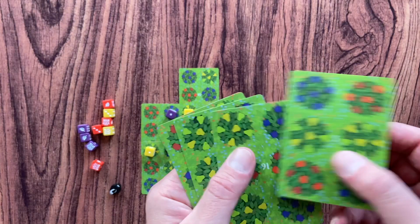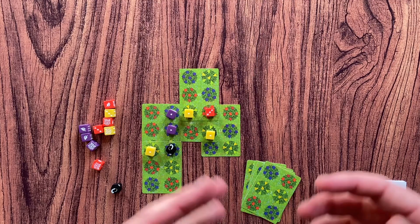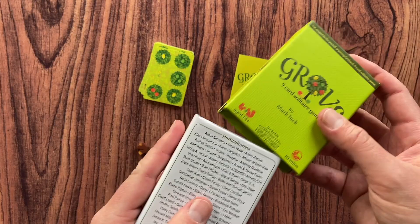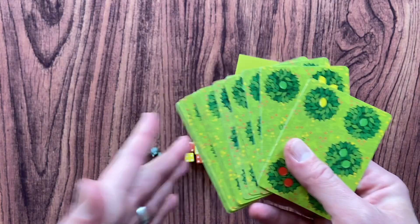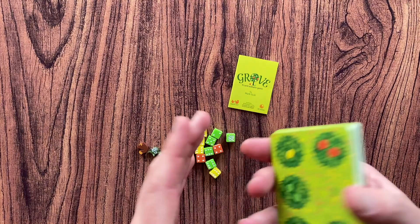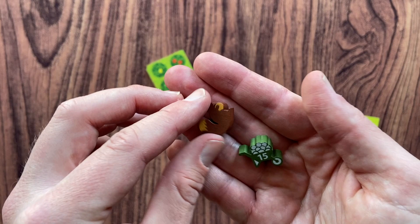Now let me show you how to play Grove, the second game in this series. As you can see, the components for Grove are quite similar — you have almost exactly the same box, the same size. Again you have 16 cards with different trees: limes, lemons, and oranges. The cards are double-sided because you have different recipes on the back — I will talk about those later. Again you have a small rulebook, 15 dice, and instead of rotten fruit tokens you have a squirrel and a wheelbarrow.